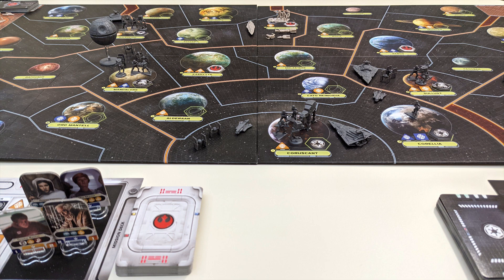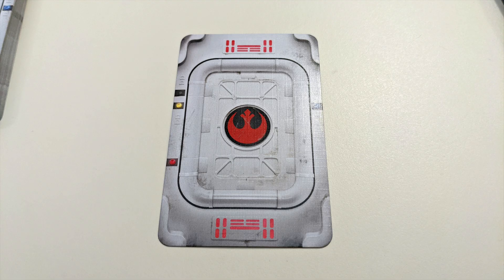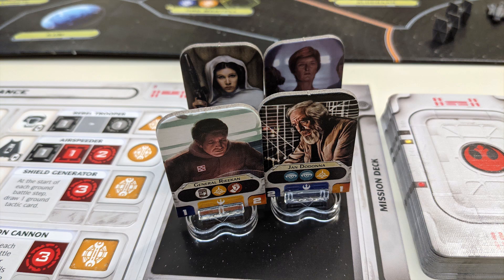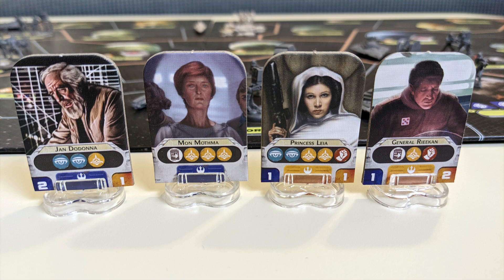Each round of rebellion is made up of three phases: assignment, command, and refresh. In the assignment phase, the rebel player begins by choosing one of the mission cards in their hand and placing it face down in front of them. Then one or two of the leaders in their leader pool can be assigned to that mission by placing them on top of the card.